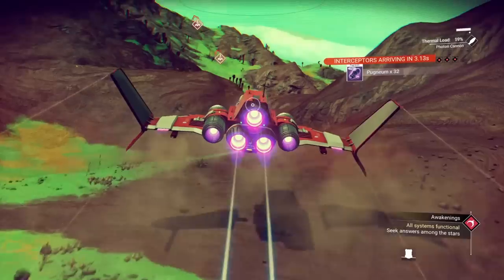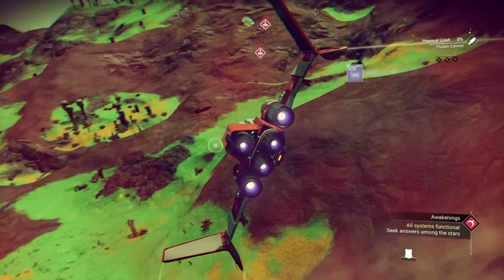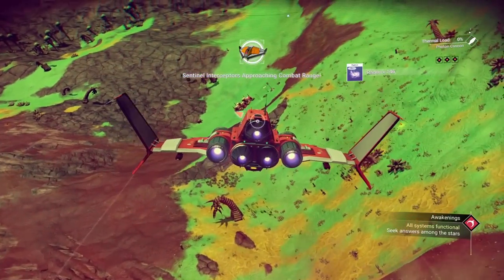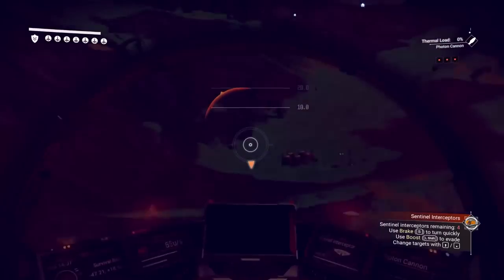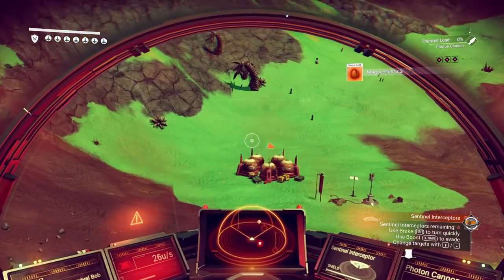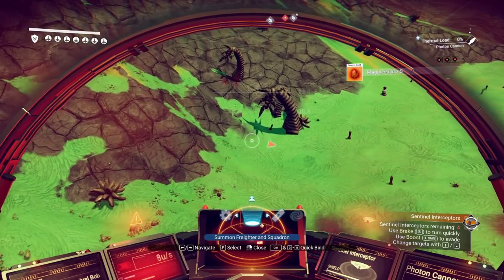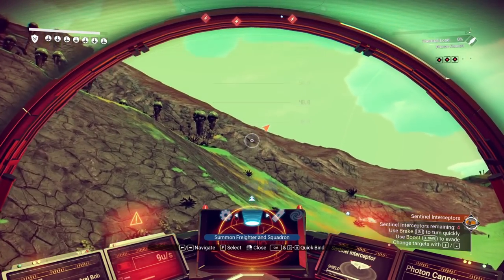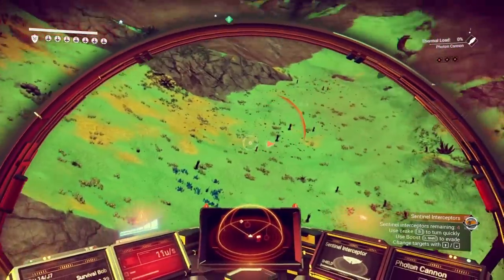The sentinel interceptors are coming - they're not going to be happy with me. I want to make sure I get everything. I got them all. Magna gold, only got five. There are a couple things you can do now: I can sit and land and try to hide from the sentinels and wait for them. I think that's what I'm going to do because right now I don't feel like messing with the guys in the sky.